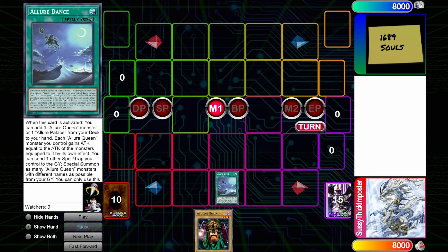So with that we're going to go into engine number one, and that is Allure Queens. I did a video on this earlier but now I want to give you a real Yu-Gi-Oh Pro replay channel sample platter of what this deck can do, because this is not a real deck list but it is a real continuation of how this engine can play out.